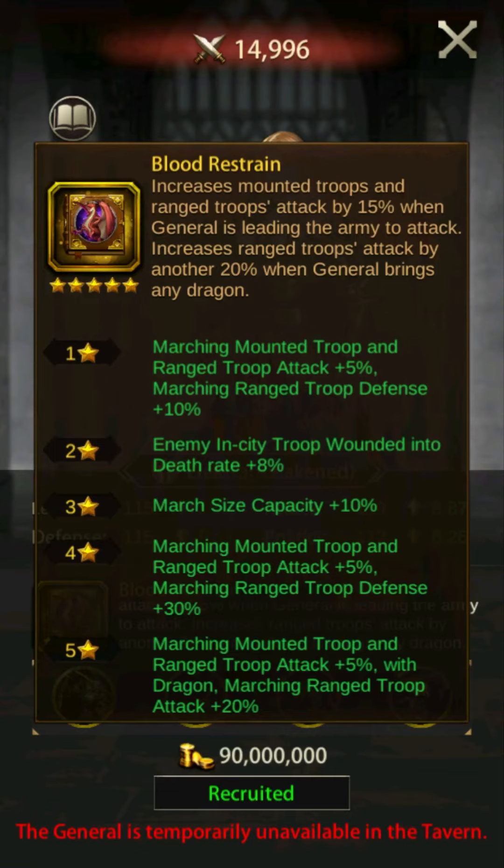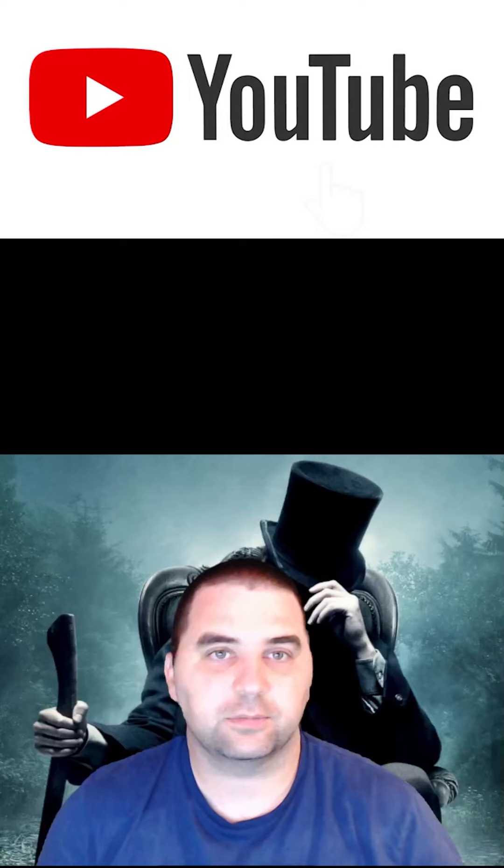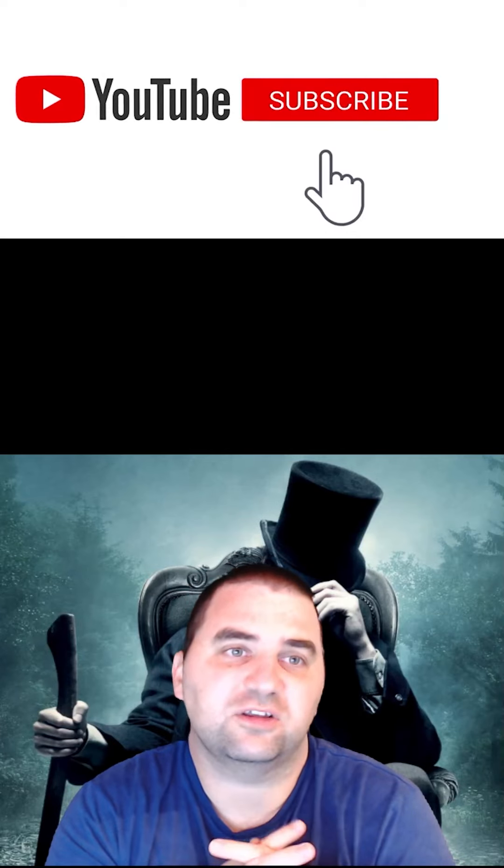Non-spenders all the way up to mid-range spenders should seriously consider Electra. Her strength in addition to her accessibility makes her a great pick as a PvP archer general. Electra is available through relic exploration.